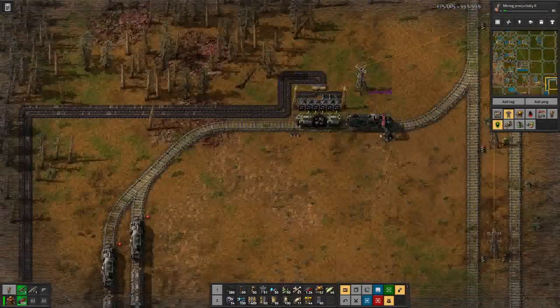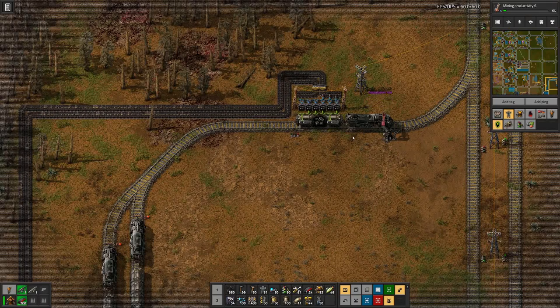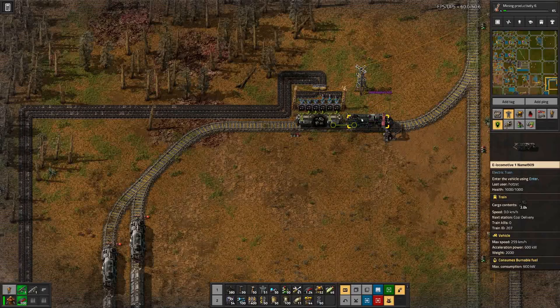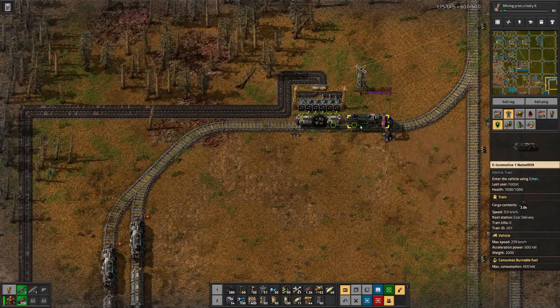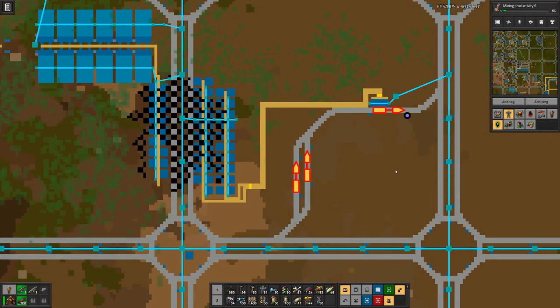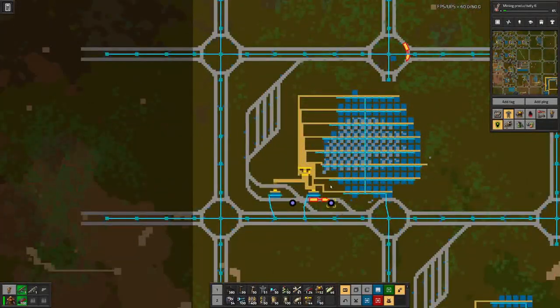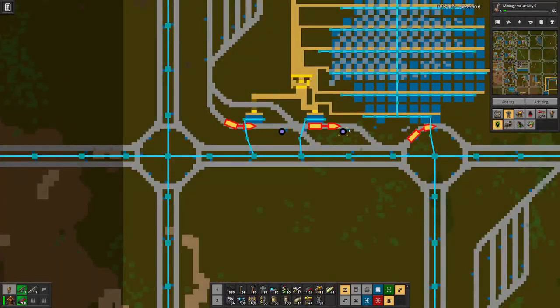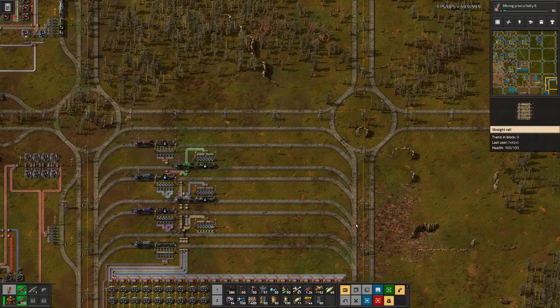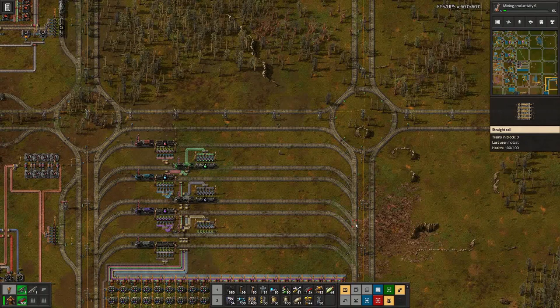Here for coal, that's actually the situation we want to have: a train sitting at the loading station, fully loaded, but not going because all destinations are full — meaning no train station actually requires coal. We want to achieve that with all the ores as well. It's probably a bit more difficult than for coal, but let's hook some more fields up and see how we progress toward that goal.